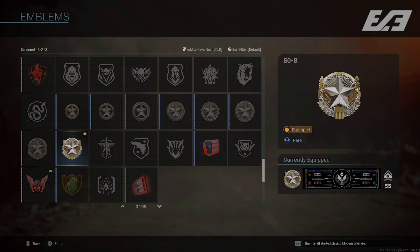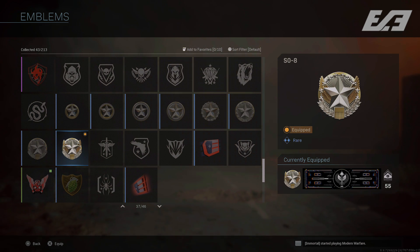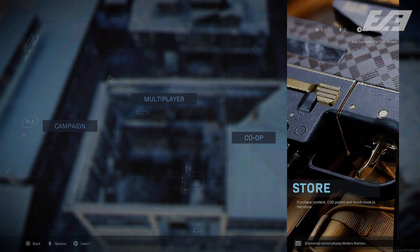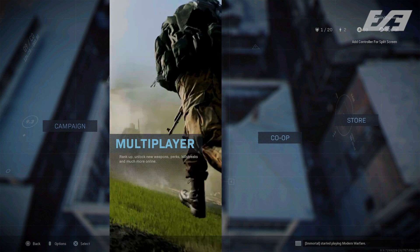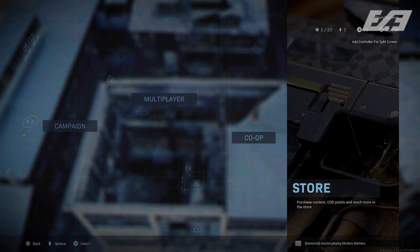The unfortunate thing rank-wise is that everything really came down to emblems — not an in-game rank icon like a theoretical prestige system. I personally think it's a missed opportunity, but you'll find your officer rank emblems in the emblems category for your calling card. After clearing those prompts, you'll see a new main menu with an additional tile, including the new fourth and presumably final tile: the store.